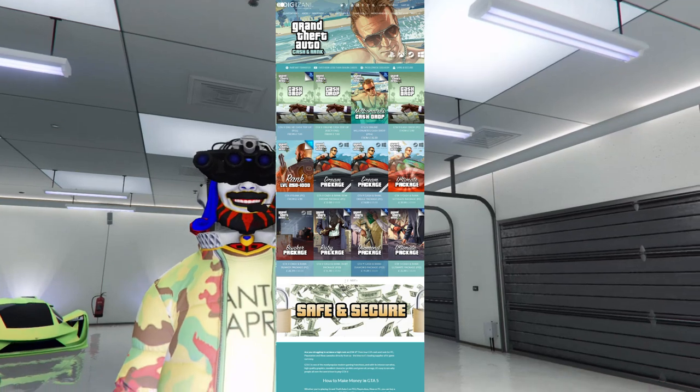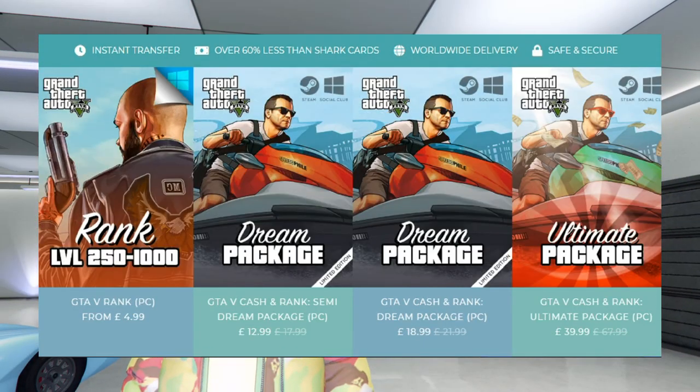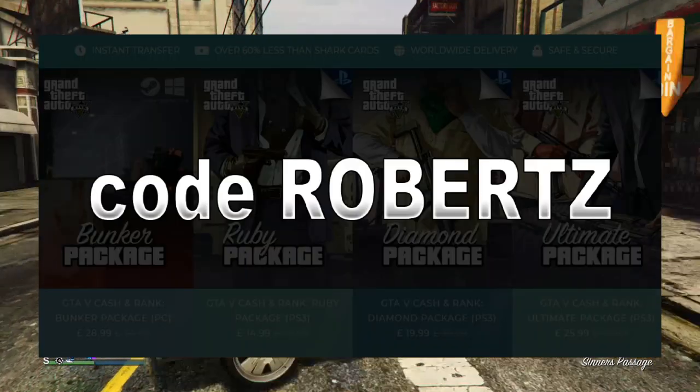If you guys want to purchase cheap GTA cash on all platforms, click the link in the description. PayPal is also a payment method option via Twitter and Discord. Use code RobertZ for 5% off.